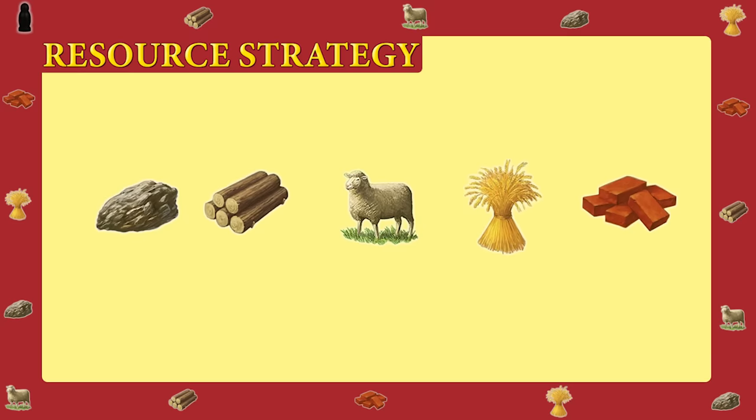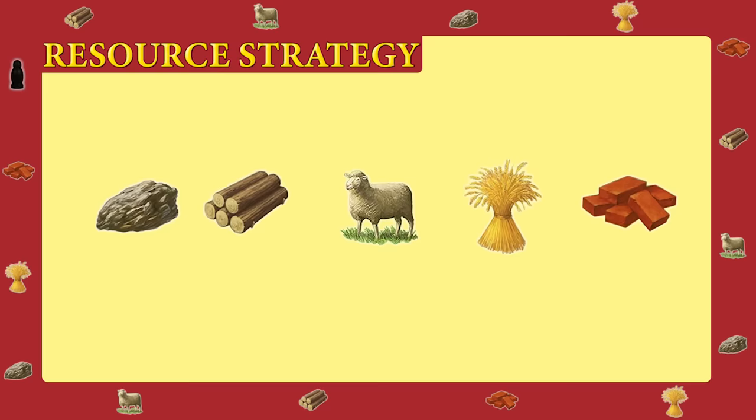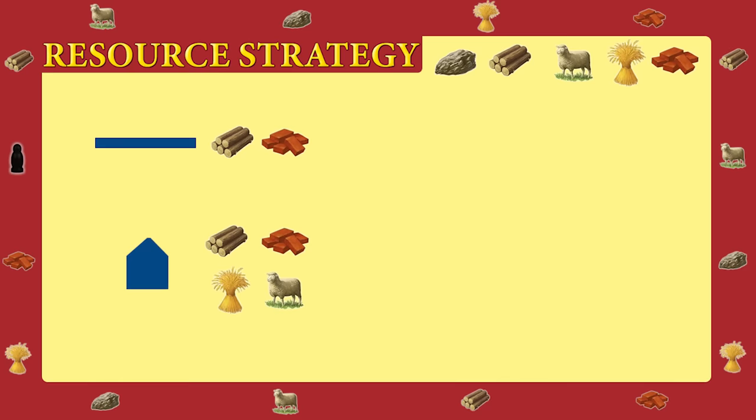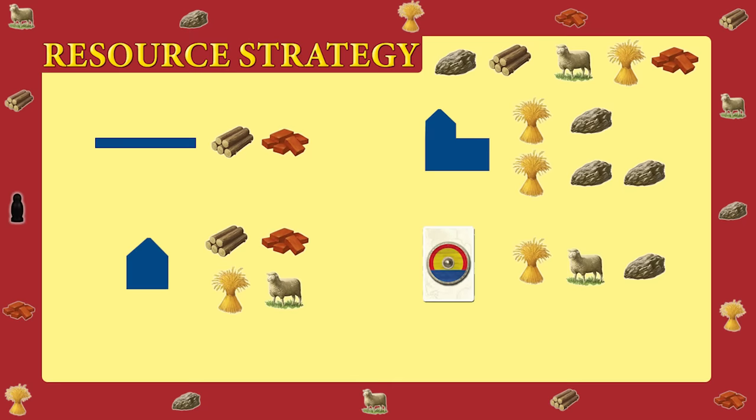First, we're going to look at resource strategy. But before we do that, it's going to make sense to know what we can do with those resources, as this will play a determining factor as to why we do what we do. There are only four different things you can buy in Catan: a road, settlement, city, and development card.